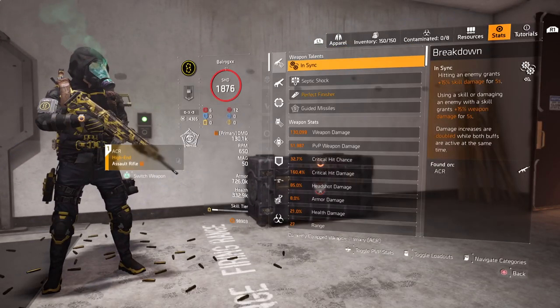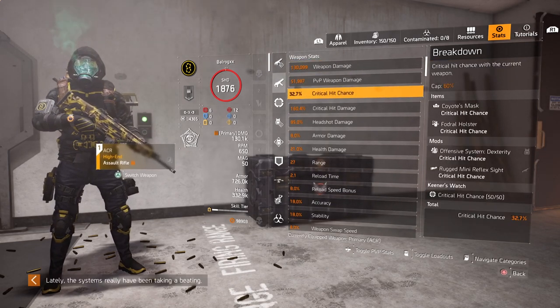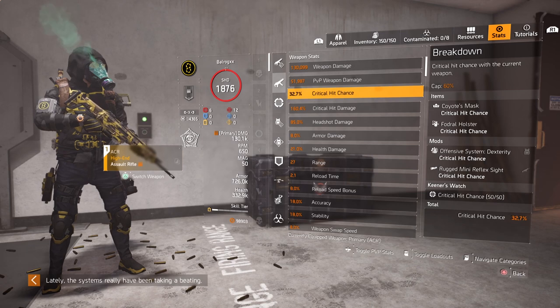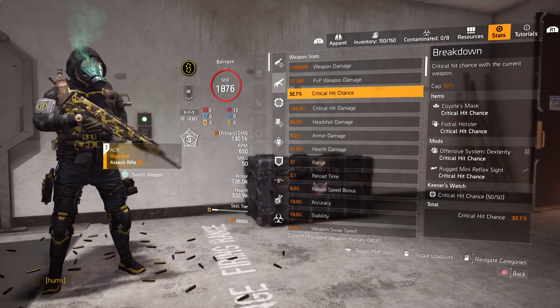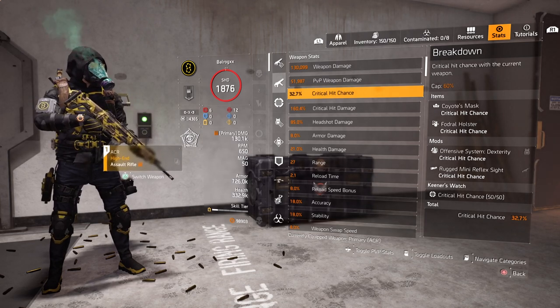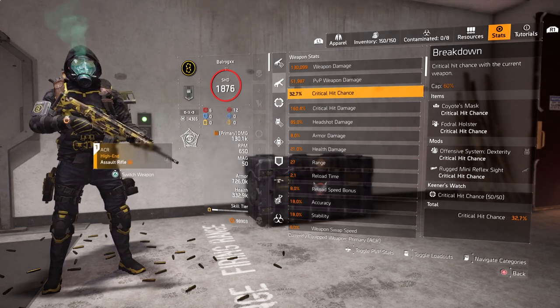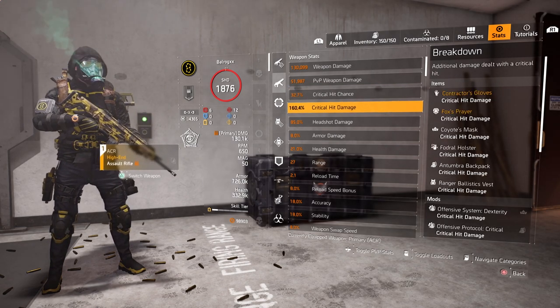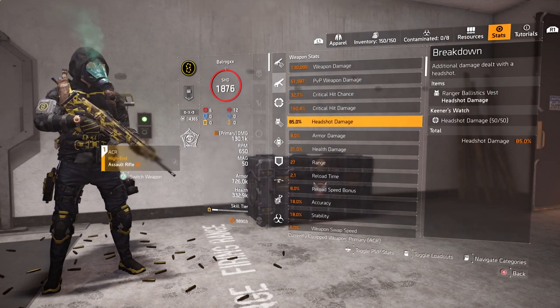The final stats of this build are 130k weapon damage, 32.7% critical hit chance — you might think that's too low, but remember that with Coyote's Mask it adds 10% or 25% critical hit chance depending on the long range distance you're hitting enemies, resulting in a very good number. And 160% critical hit damage and 85% headshot damage.